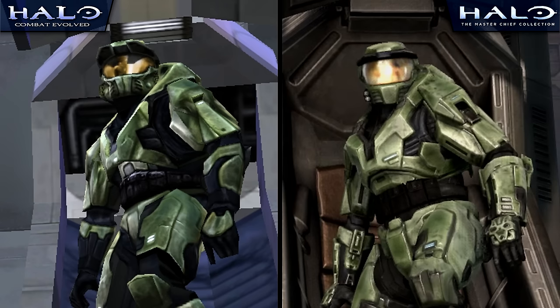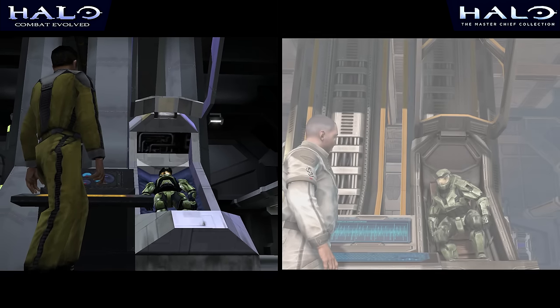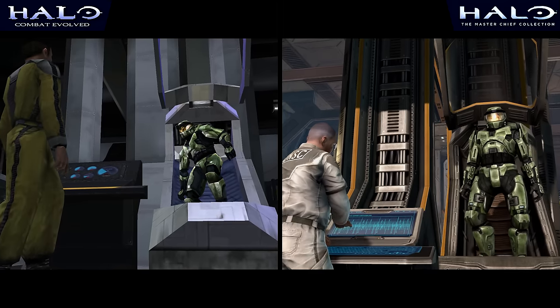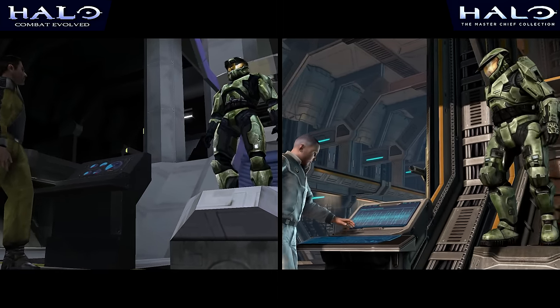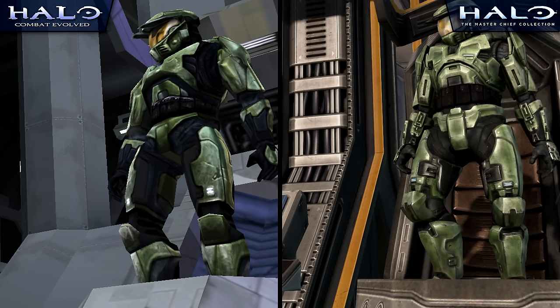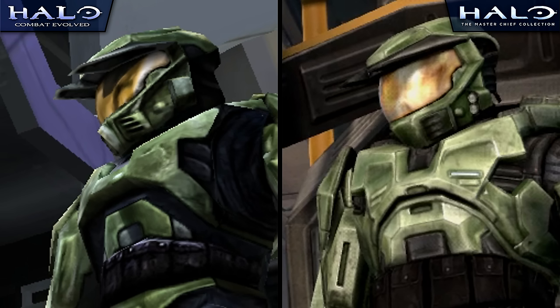But when the visuals are flipped to Anniversary's Enhanced mode, we can easily see some pretty drastic changes, especially to his armor design and his initial reveal sequence. The animation work in the scene feels completely off, with Chief first looking down at the camera, and then standing bow-legged as he emerges from his cryosleep. In the original version, Chief is angled more, and looks down towards the crewmen, giving a much more heroic first impression. It's a subtle difference, but one that certainly changes the tone of the sequence.